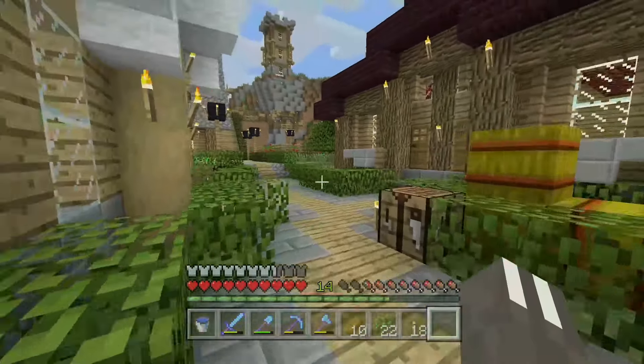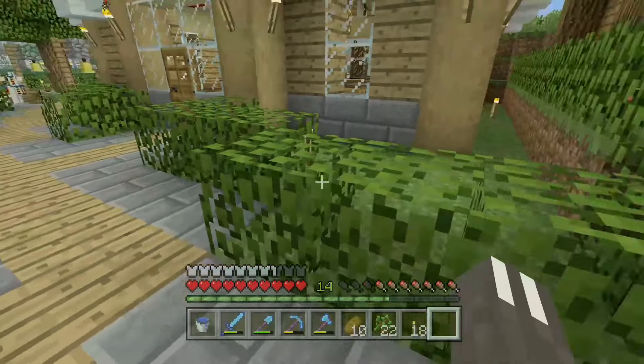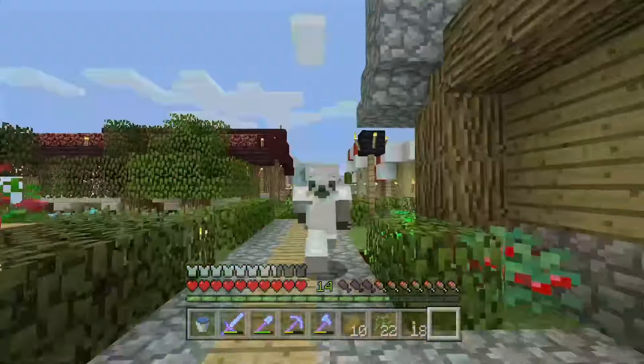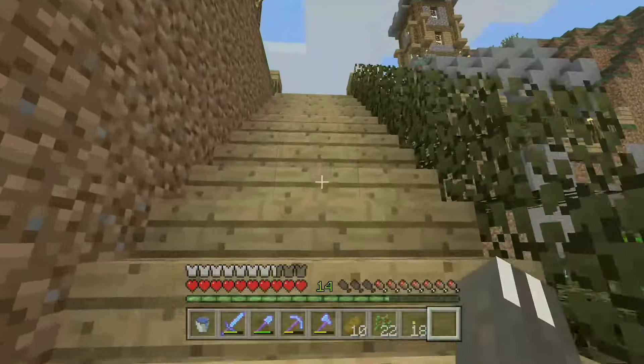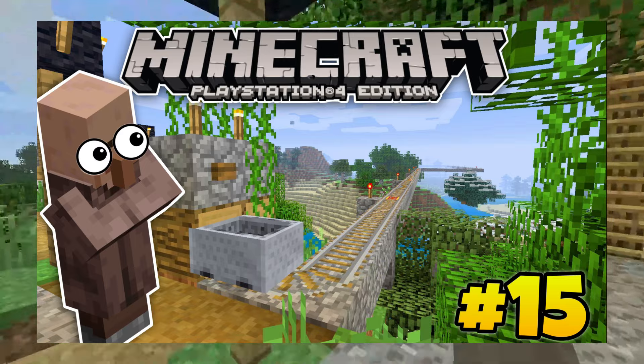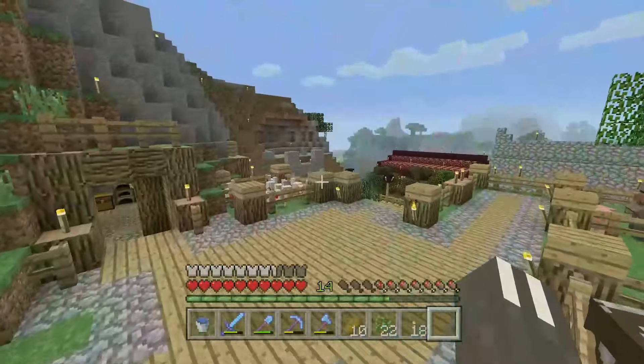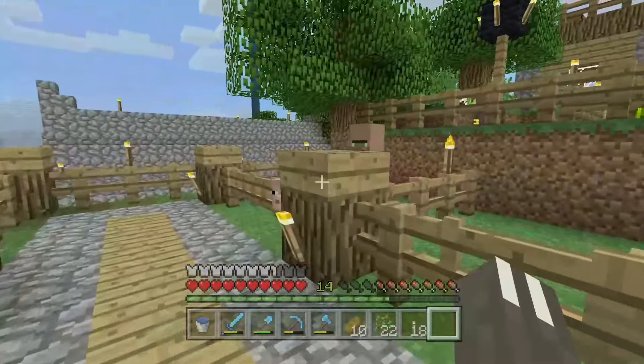Now lads, as you guys remember last episode, in the last episode of the run, we made ourselves a Sky Railway and went on a Villager Rescue Mission, which I'll put up on screen right now. This was our Sky Railway over here and it took us a very, very long time to get our Villagers over here. However, as you guys can see, they are now in captivity.